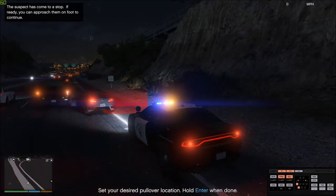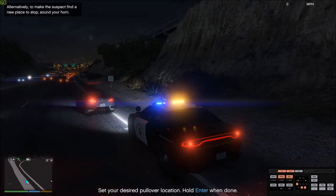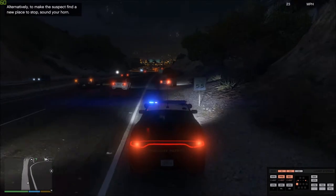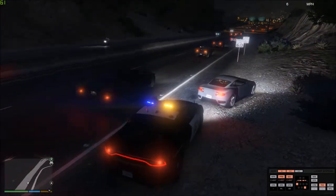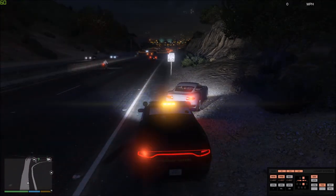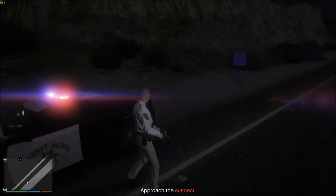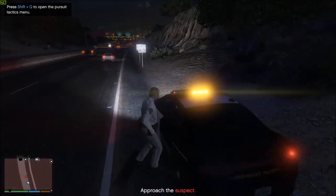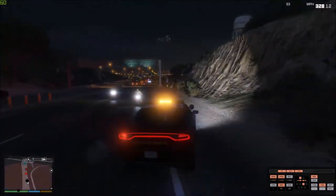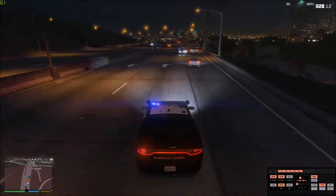We're just gonna have him pull over a little bit further down the road — down here is good. Alright, go ahead and pull over all the way down there. That is beautiful. Oh — he's taking off! He's taking off. Highlands, copy. Officers en route. Copy that, we are on our way. Wait — why are there motorcycles chasing me and shooting me?